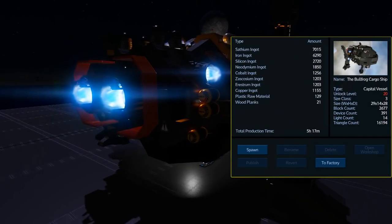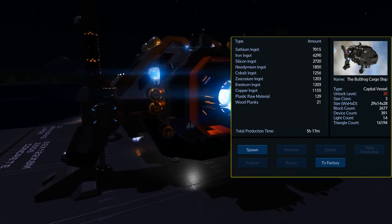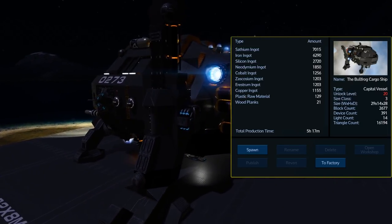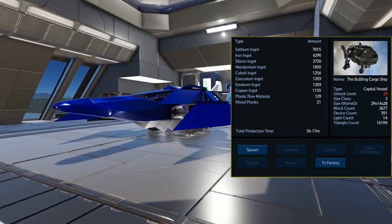As expected, to build this the most expensive items are going to be the satium and iron because of the armor blocks. But you will also need a fair amount of neodymium, cobalt, arrestrum, and zaskosium. In terms of using this from your starting planet, I think the arrestrum and zaskosium will be the most difficult parts to get.